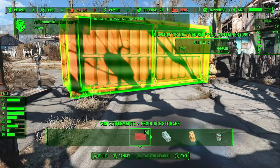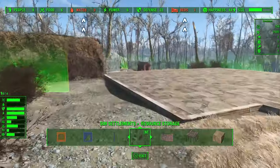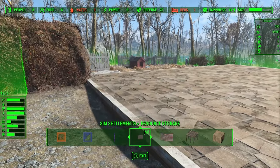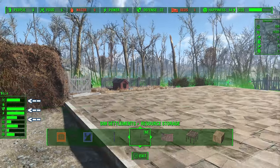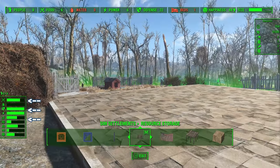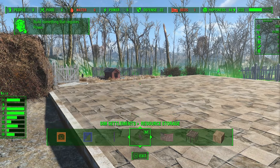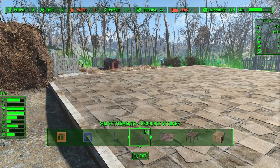The idea behind the defense requirements is that you're making yourself a target — showing raiders that you have a lot of supplies available. Note that with the defense system, the HUD at the top of your screen is tied to vanilla mechanics, where defense just needs to match your food and water output. But in SS2, we have our own meters on the left there, which show the actual needs required for SS2's requirements — things like plot upgrades look at those numbers rather than the ones at the top. So just because your numbers are green at the top of the screen does not mean your needs are satisfied. This is another reason you should grab HUD Framework, because without it you won't see that information on the left side of your screen.